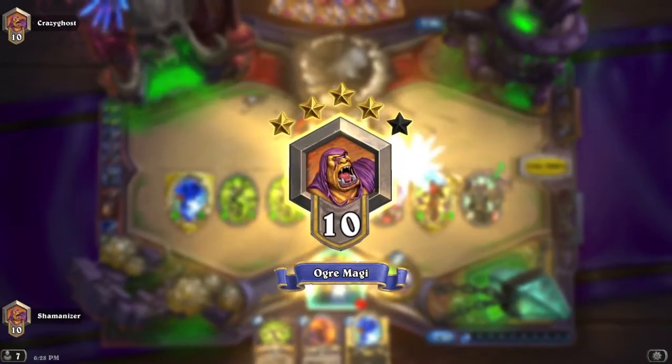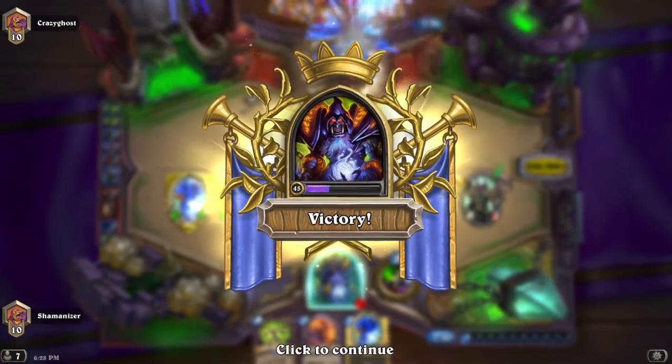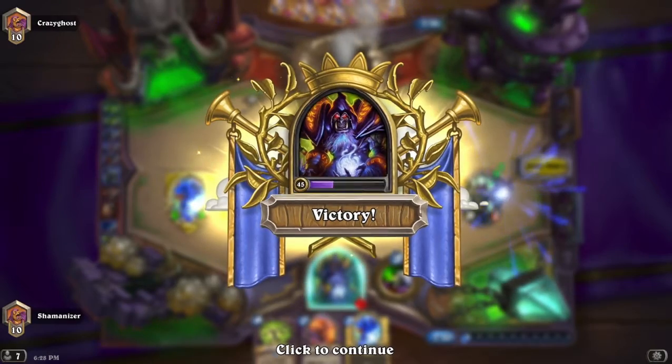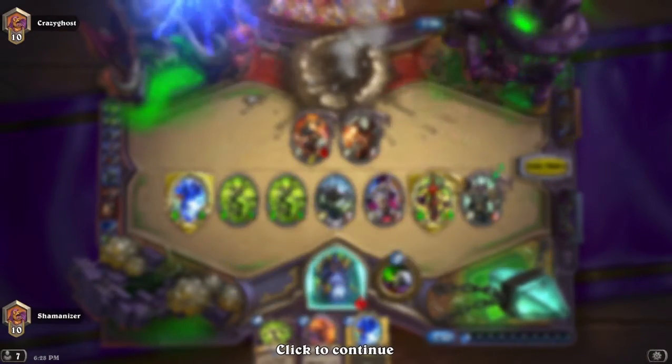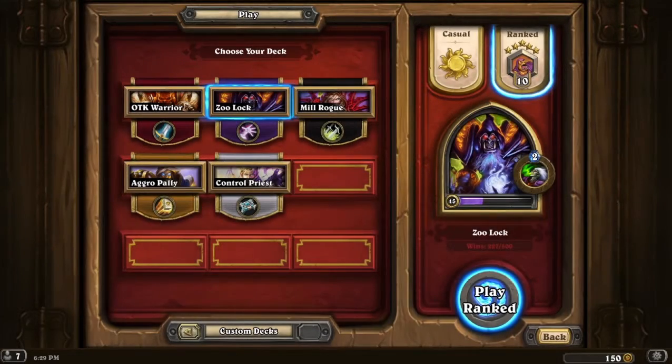That was an example of Zoolock versus a Control Priest deck. The main thing is you want to focus on making sure you have board control — really with against most decks, focus on board control. If you have Taunt minions up, you can ignore some of their minions. Like if they have one minion up and you have three but one Taunt, you can most of the time just go face, because that one minion is going to have to attack your Taunt next turn anyway.